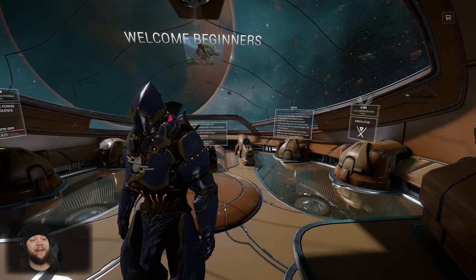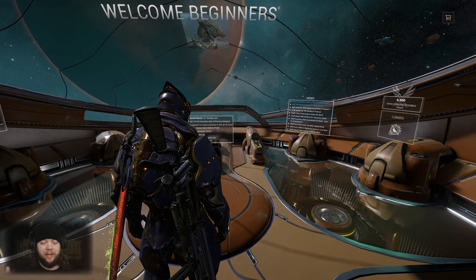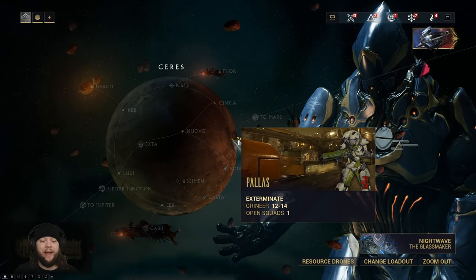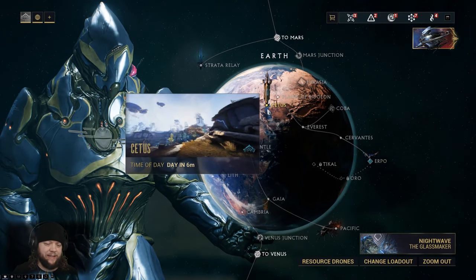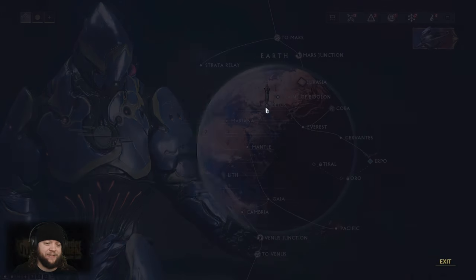Welcome back to the beginner's guide to the galaxy. I am the Gamer Under Development and today we are going to pick up where we left off last week. Last week we managed to acquire our Arcwing launcher and show how much that changes the flow of doing open world content on Cetus and Fortuna. So what we're going to do today is a deep dive on Cetus.